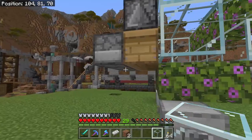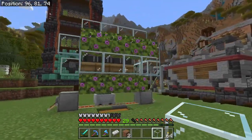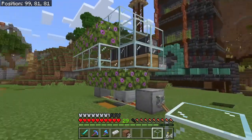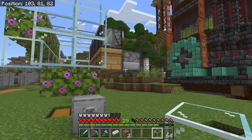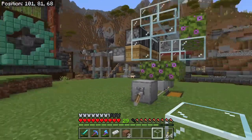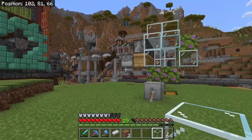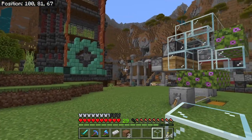I'm keeping this gap here so that we can get the bees into the farm. This is what our bee farm will look like, specifically for honeycombs. Later down the road, we'll do a more advanced version with comparators that detects when the hives are full, and we'll use honey bottles for that one.